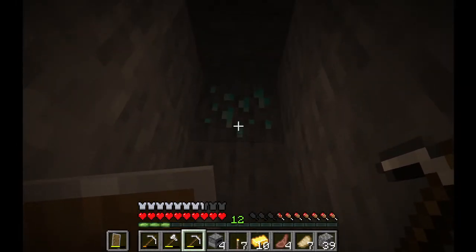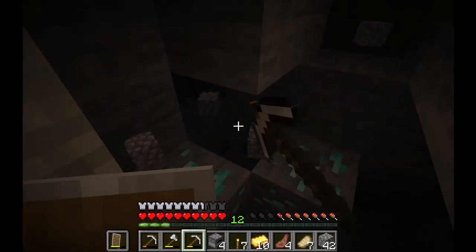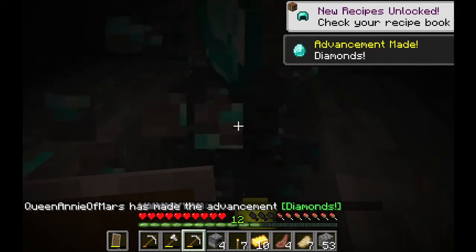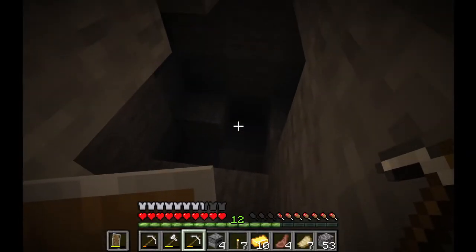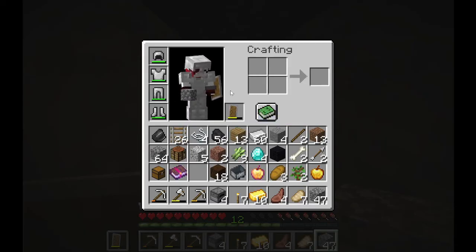I'm just going to make a strip mine going down and see what happens. Oh, diamonds! That went way quicker than I expected! More diamonds — please be no lava around here to kill me right when I find diamonds. Four diamonds — pretty decent. I can make boots, I can make Yeezys. Should I make Yeezys? Tell me in the comments. Either I make Yeezys or keep them for an enchantment table or wait till I find more diamonds — whatever you guys want.